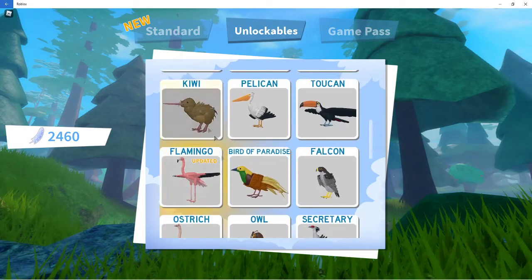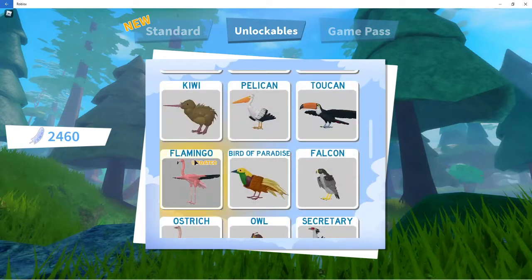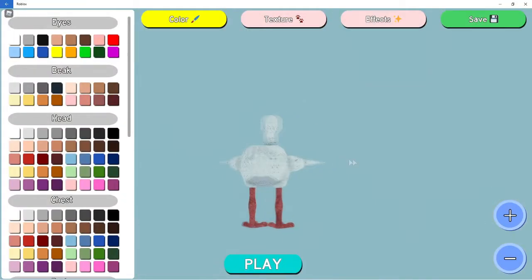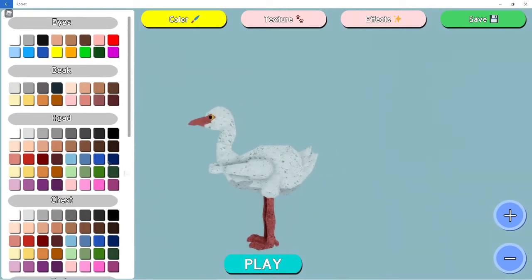Right now I am playing Feather Family and they redid the flamingo and a lot of other birds. Right now I'm just doing the flamingo because they've been remodeling with a bunch of updates and they're making the birds more realistic, or as realistic as they can.